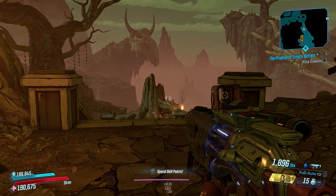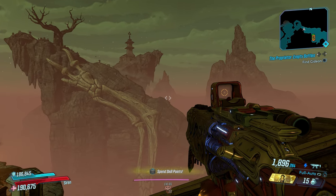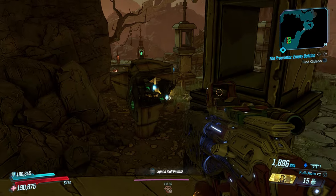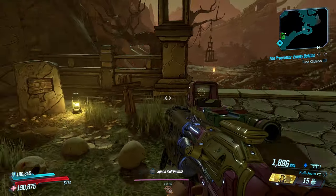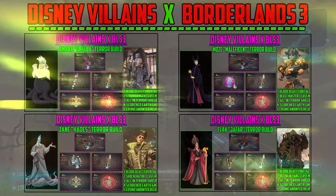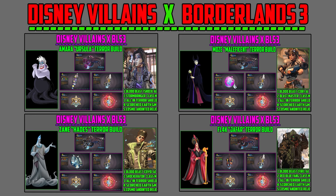First of all, I have my very own handcrafted action skill called the Avatar Action Skill and I'm going to show you guys exactly what it does. This Disney Villains x Borderlands 3 crossover event features Amara as Ursula, Moze as Maleficent, Zane as Hades, and Flak as Jafar — all individual terror builds. Three items in each build remain the same: the grenade mod, the shield, and the artifact, as those are the base items for each individual build.